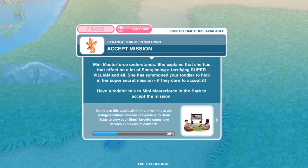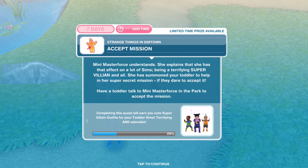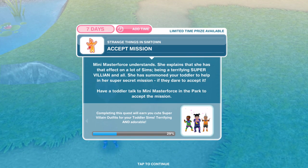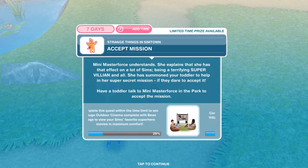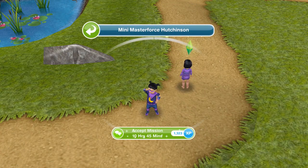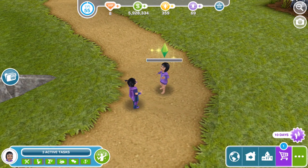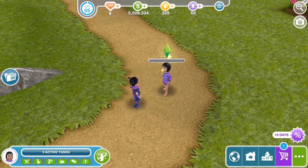We have apologised. Now we need to accept mission. Mini Master Force understands — she explains that she has that effect on a lot of sims, being a terrifying super villain and all. She has summoned your toddler to help in her super secret mission if they dare to accept it. Have a toddler talk to Mini Master Force in the park to accept the mission — accept mission is 10 hours and 45 minutes. That's quite a long briefing!